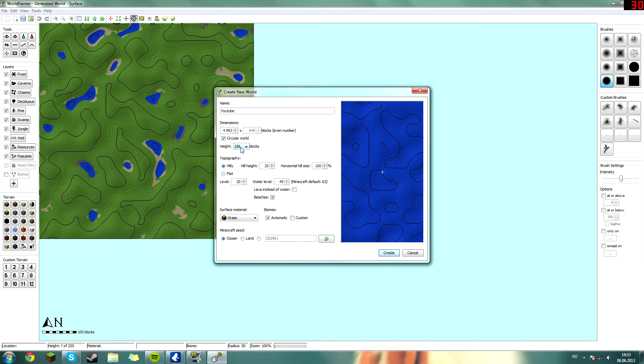You can raise the height of the map, like the sky limit. The default sky limit is 256 blocks, but you can make it as high as 2048 blocks — though you need mods for that. So I like to stay with the default. Now we've got our world and everything is in order.